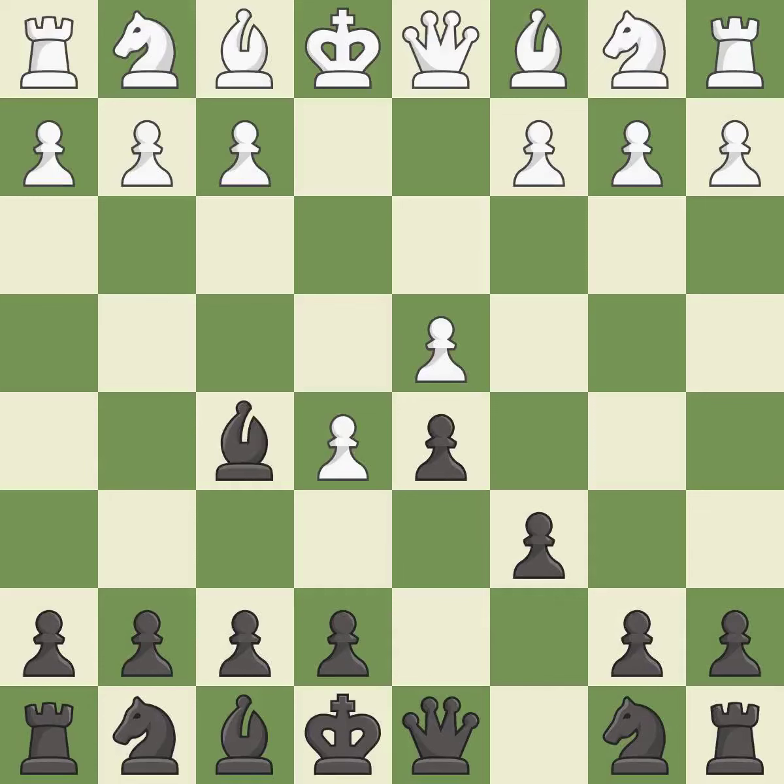Bf5 develops the bishop where it controls the important e4 square. Black can play e7-e6 next without trapping the light-squared bishop on c8. g4 attacks the f5 bishop — it is the last book move. This moves the bishop to safety, and it is best.